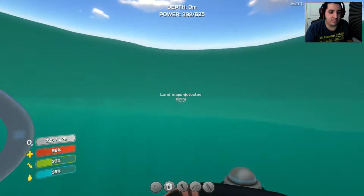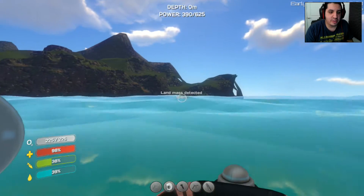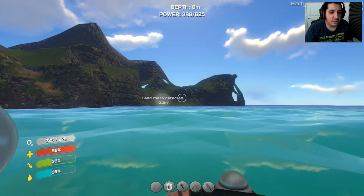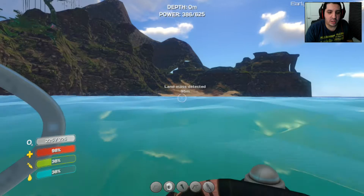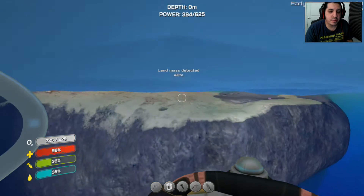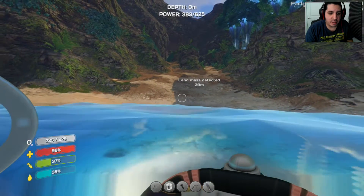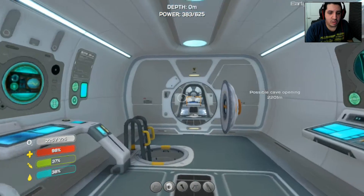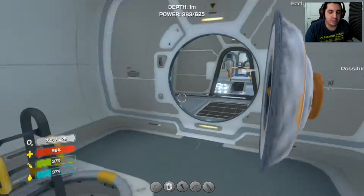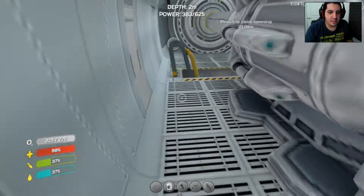Let's go ahead and check up ahead and see what we can find. This would be a good spot to build a base right over there. I wonder what kind of goodies we can find here. I would really like to revisit the Aurora at some point so I can think about repairing that ship, because the radiation leakage could be pretty bad — it could contaminate the whole planet. We got some lithium over here. Land ho, baby! Land ho!